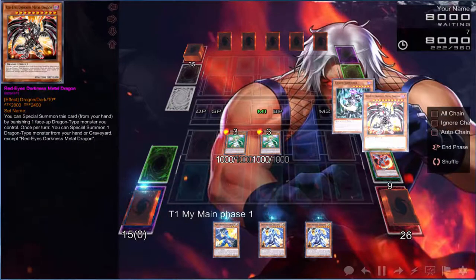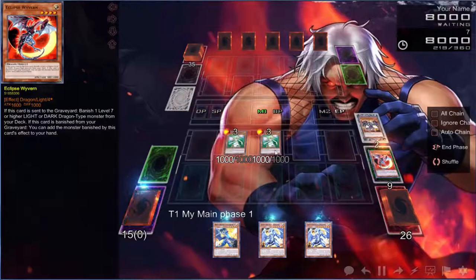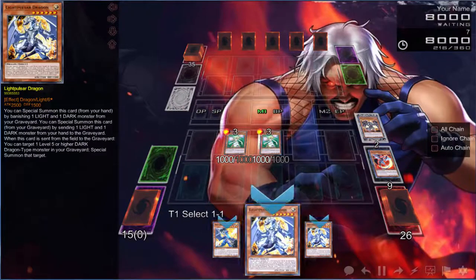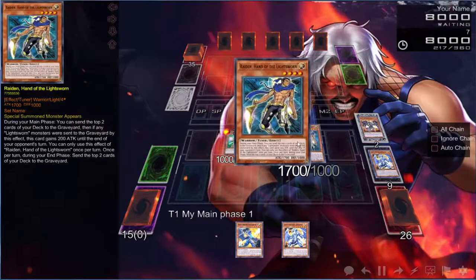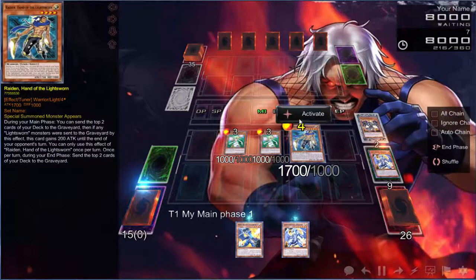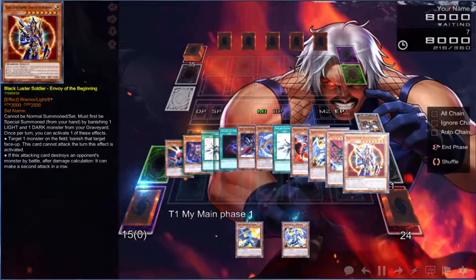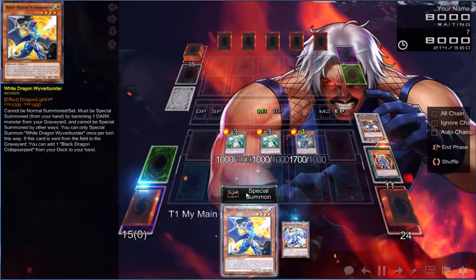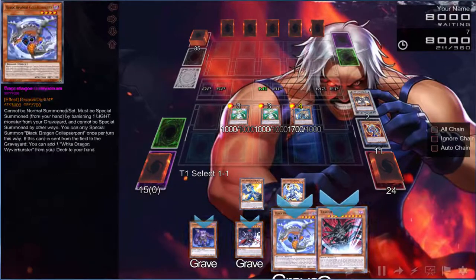We do play Leviere, but there's nothing really to banish right now. We can use Lumina's effect discarding this to get back Raiden, then proceed to use Raiden's effect. This hand is just busted. Oh, there's one of the cards — there's the mill trigger.